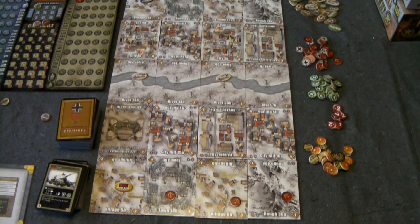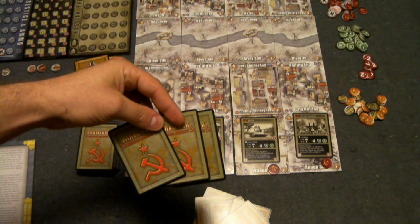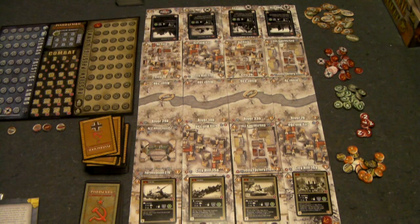Here you can see the game set up with starting units for each side and starting hands. Each player starts with 6 randomly drawn action cards and 2 randomly drawn unit cards. That third card is the bluff card — each player will have one, and it's used during combat. There are 4 phases to a turn. The phasing player completes all 4 phases, then play switches to the other player, who also completes all 4 phases, and then the turn marker advances.